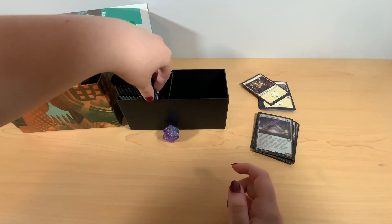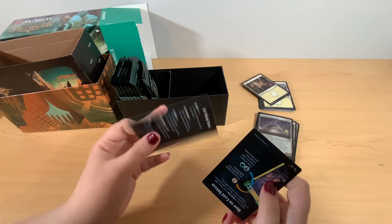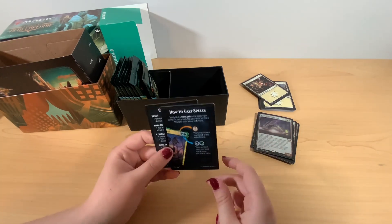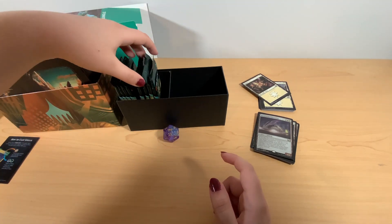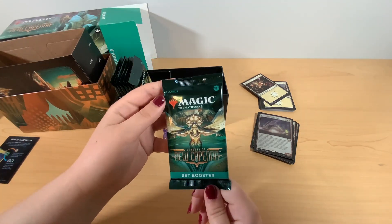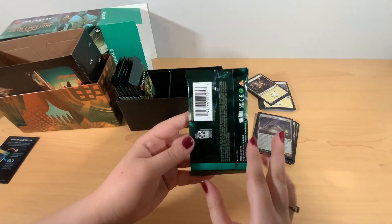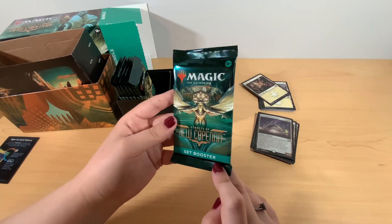Before we get to the good stuff, we've got some info cards, rule books, or rule suggestions, just to help people know what they're doing. Now, we have eight of these set boosters. Let's get started opening the New Capenna set boosters.